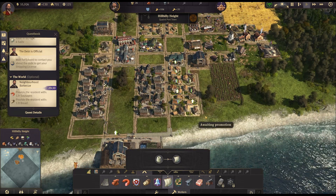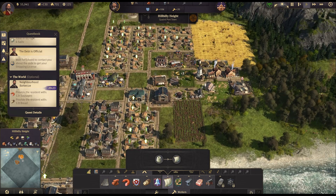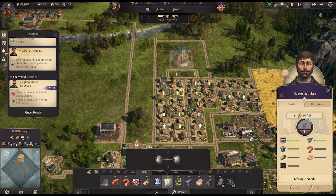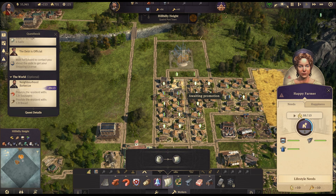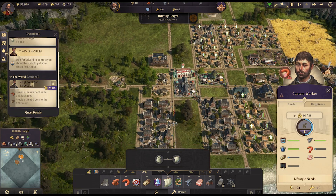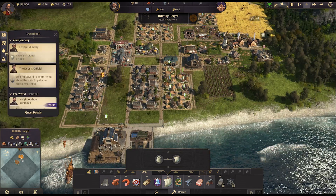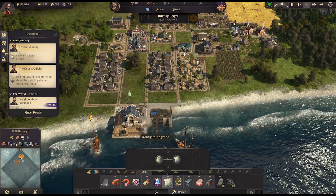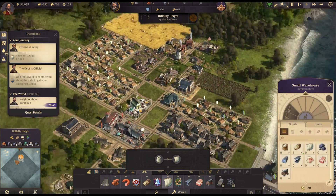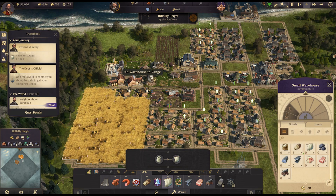Do we want to convert these houses into workers? Or should we keep the ones near the church as rural farmers to take care of the farms? Let's do that — we'll just do four for now to balance out the numbers. Sales should be on their way to fulfil Edvard's dastardly request.